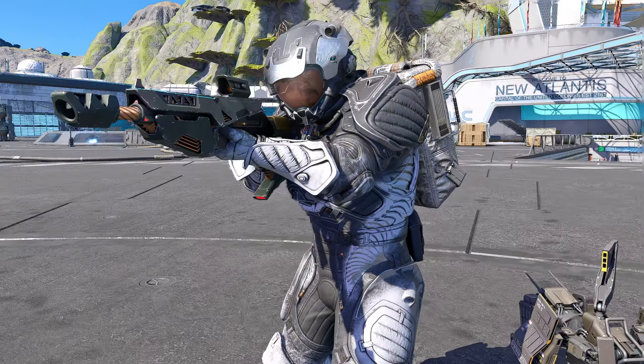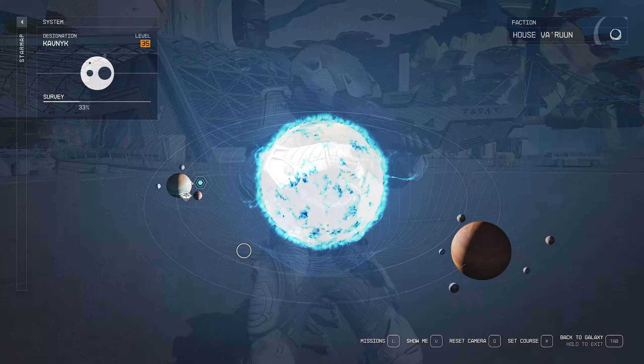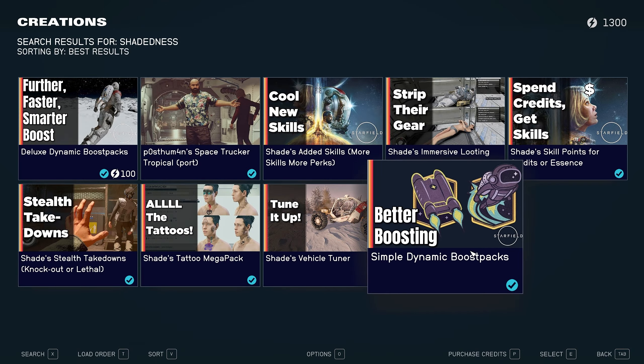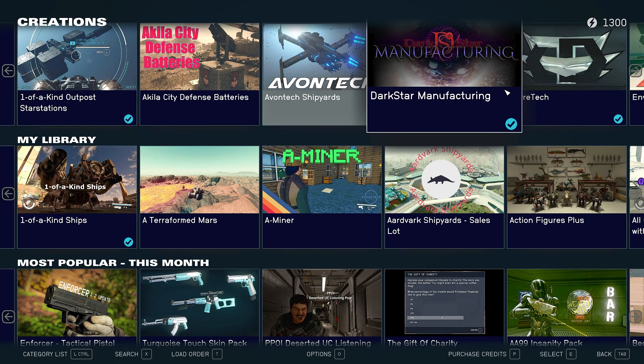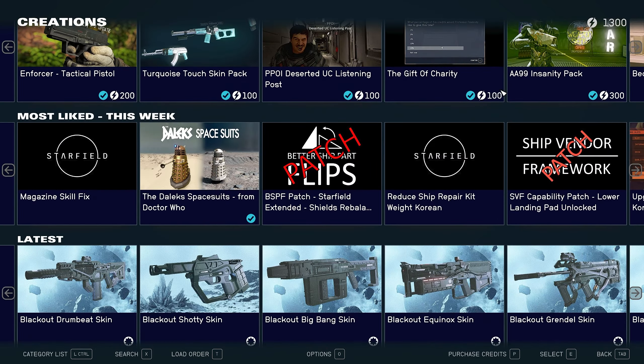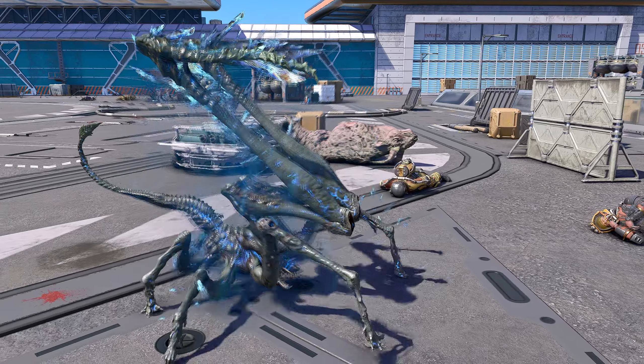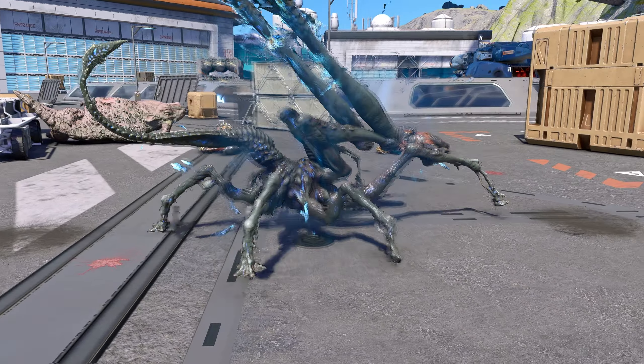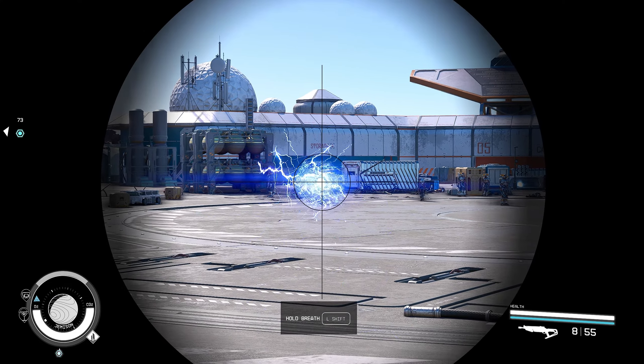Shattered Space has finally dawned upon us, gripping us into a new adventure. Not only do we have an entire new system to explore, we now virtually have unlimited amounts of mods we can use to destroy our saves. We have a ton of new amazing weapons, some of them completely unique to Shattered Space, some re-skins, and some completely new mechanics that are quite refreshing to see.